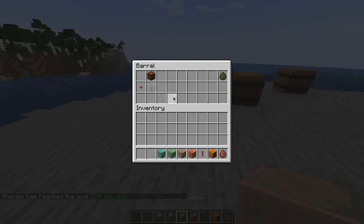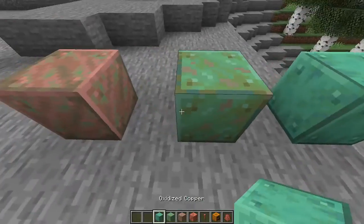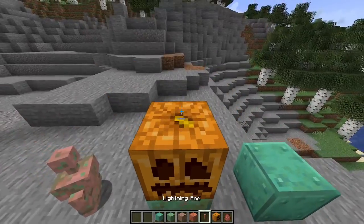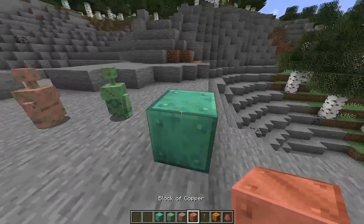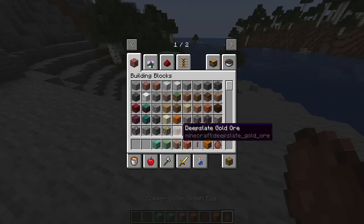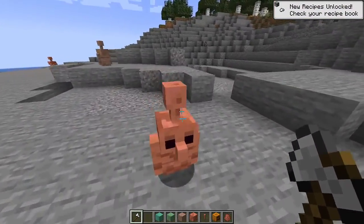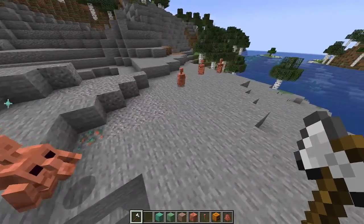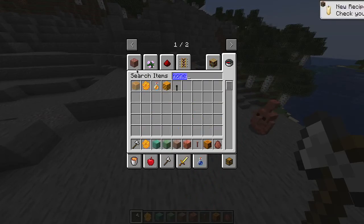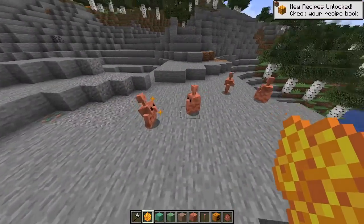Something about it is that if you were to spawn it with a different type of copper, it's gonna look more like that type of copper. One of them is kind of frozen but you can fix it — now they're all good to go. And you can wax them with a honeycomb. Now they're good forever.